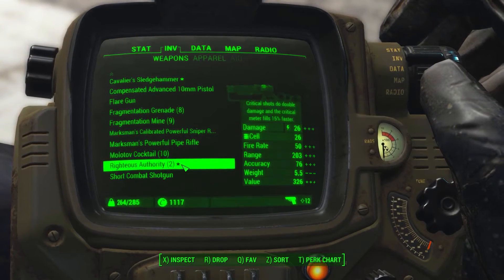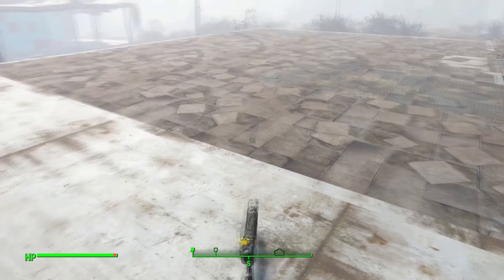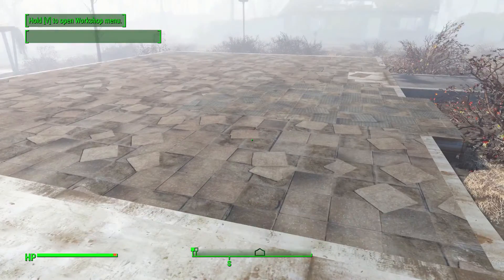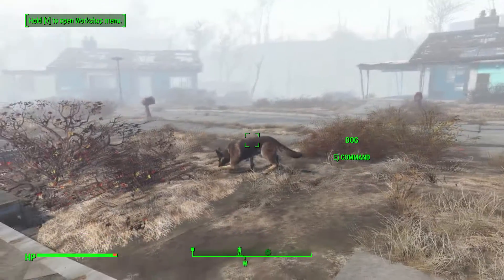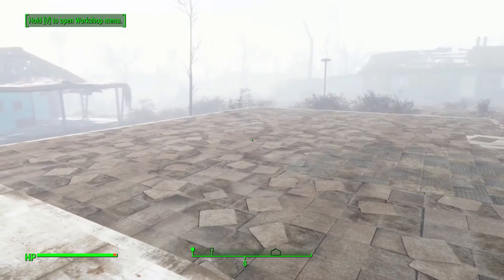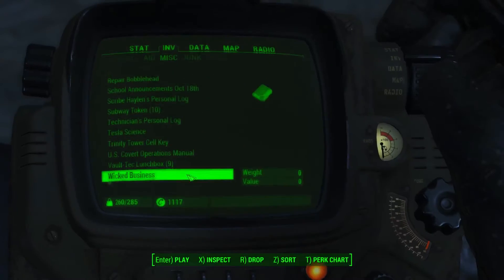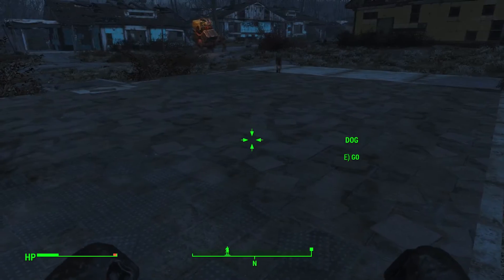That's pretty much how you duplicate the items — it's fairly simple and honestly pretty useful. Sometimes I don't want to have to go out and find 15 million desk lamps to get a few screws, so I kind of bend the rules a little bit. But hey, it's in the game so it's not really cheating, right? Anyway, here's how you get all of your S.P.E.C.I.A.L. attributes. You're going to want to go get the S.P.E.C.I.A.L. book out of your old house.